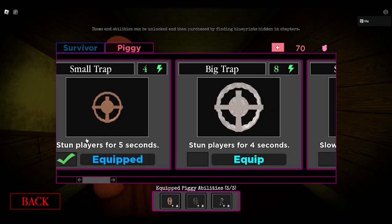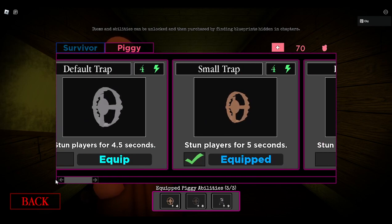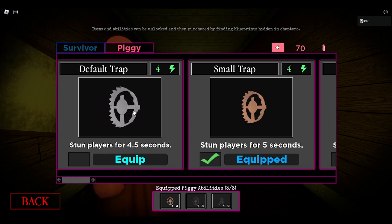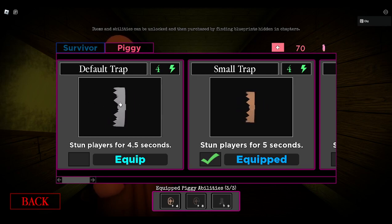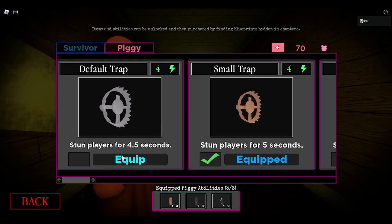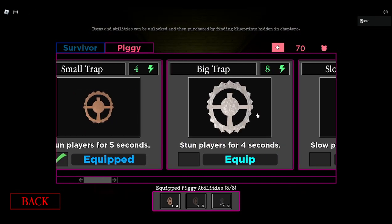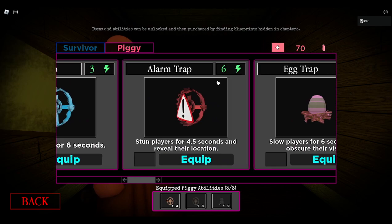Next is the default trap — the OG, the first ever released trap. You get this trap at the start of the game, same as sprint. In the olden days, you would not have sprint or the perks, so default would have been a bit more useful and you could not weave around it because you didn't have sonic speed. It's the starter — 4.5 second stun. Pretty good. It's better than the big trap, of course, because that has four seconds. Worse than the small trap, because that has five. So it's pretty moderate, kind of mid. But now with all the newer additions, it's not that good.